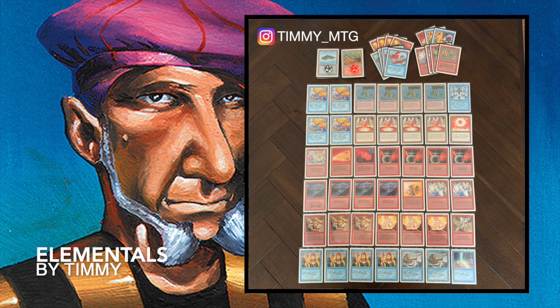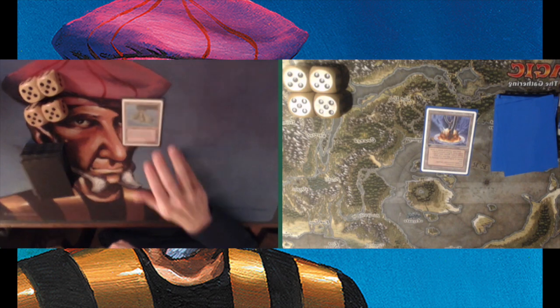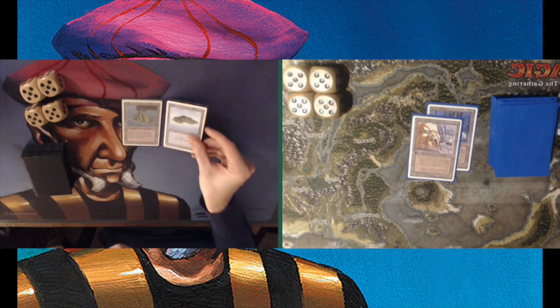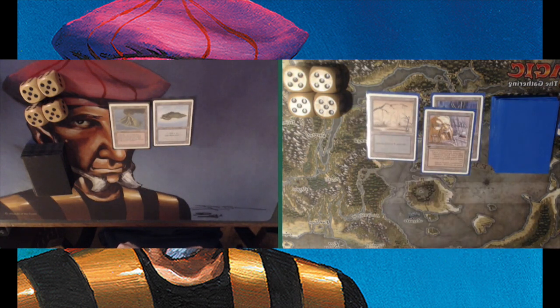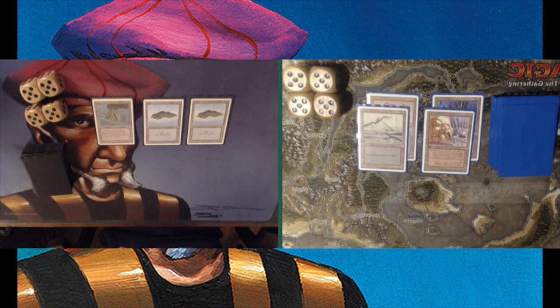I'm curious to see how the deck performs against the budget Tron Black deck. So without further ado, let's go to game number one. My opponent is on the play here — Tronny Tryhard playing a Power Plant, passing turn. From my side, a Volcanic Island, then a Mine for my opponent. If he can find a Tower, he'll have Tron by turn three. That is kind of scary, but there's a Swamp, so that's good news for me. I've got two blue open, which means Counterspell is enabled. Playing another blue source, passing turn — no early Elementals from my side.